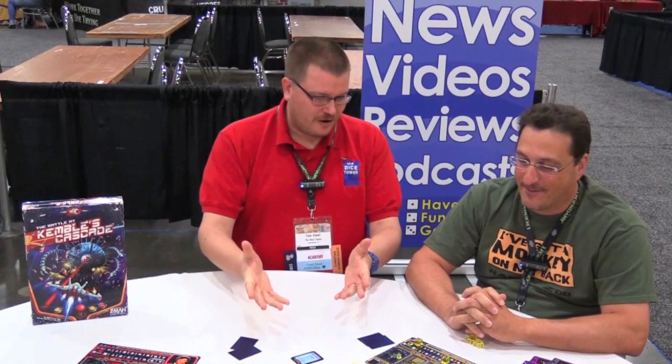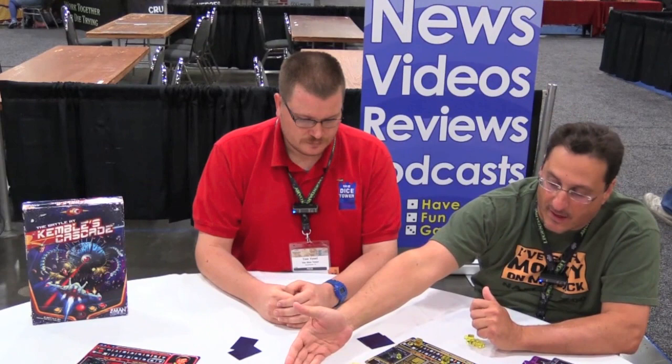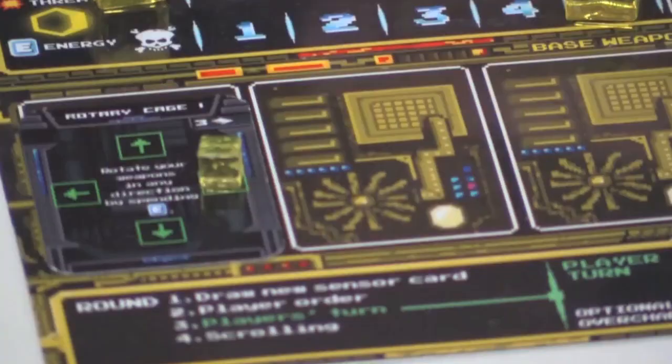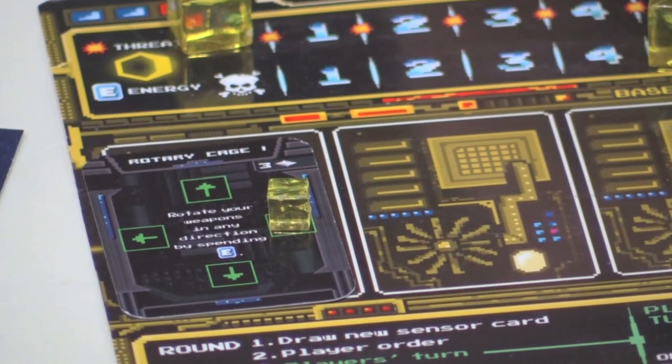So, how does it work? We have outer space over here. We have some cards that represent different areas of space: empty space, space with cruisers, black holes, mines, energy power-ups, asteroids, and so on. You have your ships, color-coded. You have your captain display that determines how much energy you have. You have a rotary cage that helps determine where you can shoot, a mission card, and sensor cards which determine initiative and who goes first.